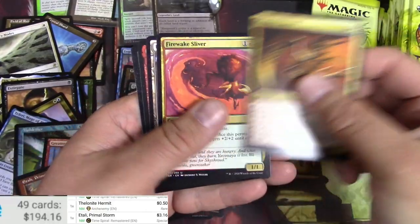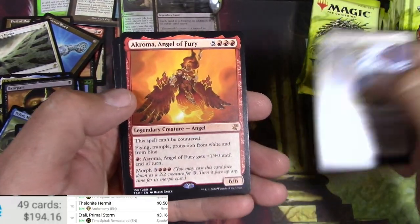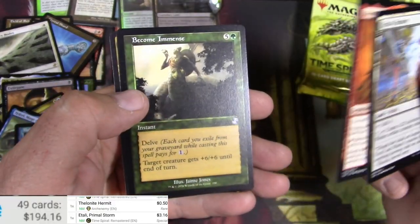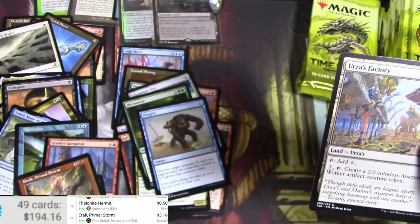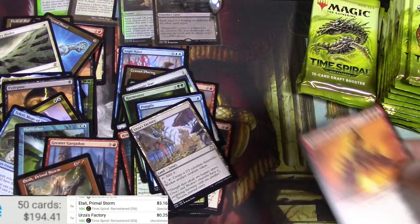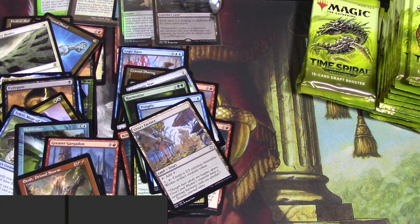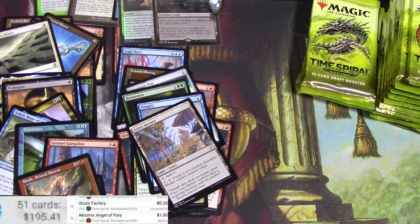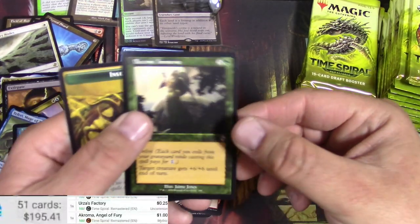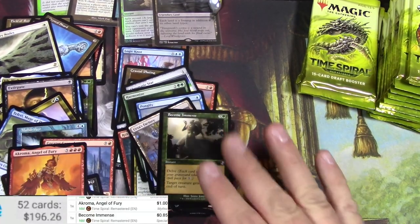Coterie Sliver, Firewake Sliver, Urza's Factory. Akroma — very nice — and Become Immense. Urza's Factory — probably nothing big at this point. Akroma — reprinted a few times, this one is only a dollar. And Become Immense — that's an infect card.